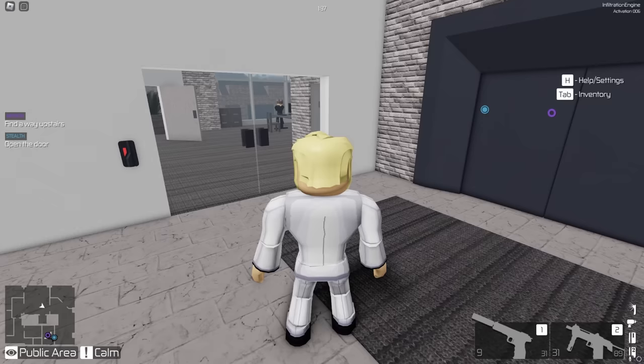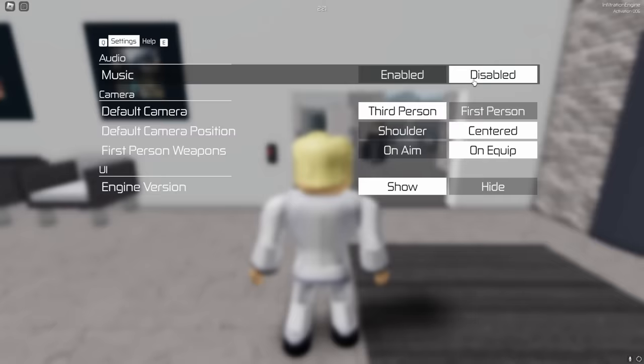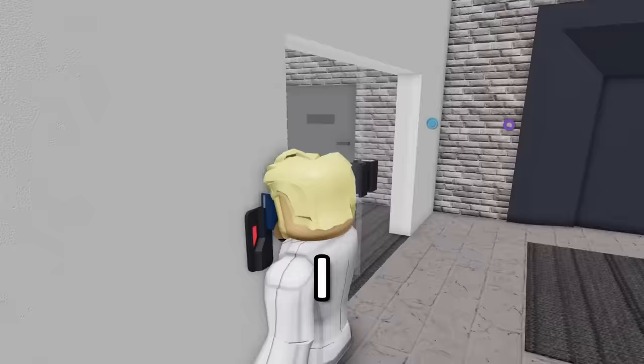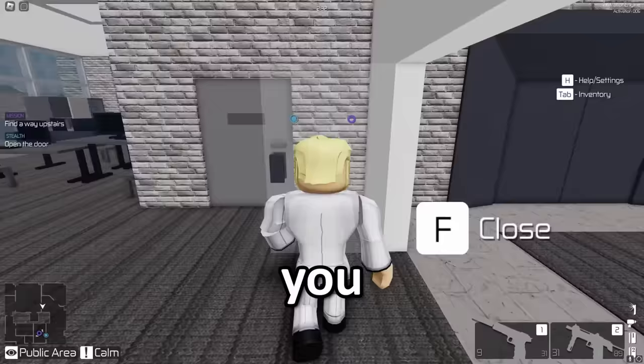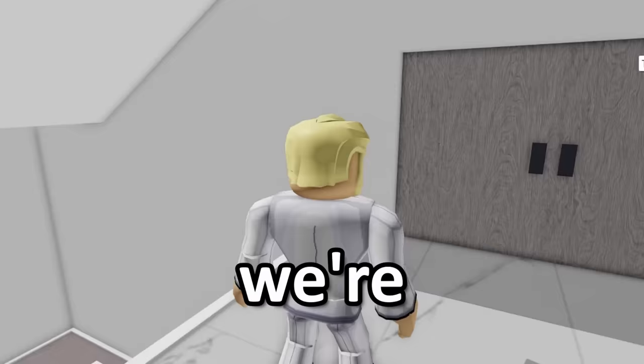Now we need him to walk away again. Hey buddy, go ahead and walk away. We'll wait a little bit longer until he gets off his post. In the meantime, I'm gonna turn off the music — that music is really loud. I actually want to hear my game sound. We're a member of this place, we can kind of just — look at that. Just that shrimple, baby. Now that we're up here, now what? Don't tell me there's more security.